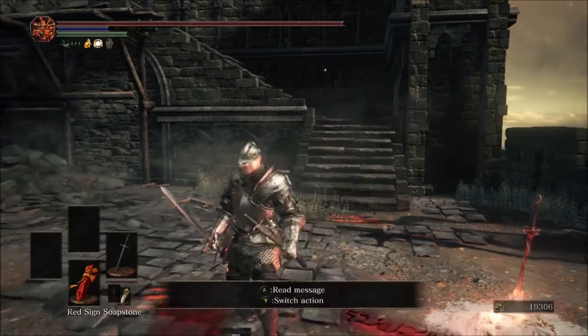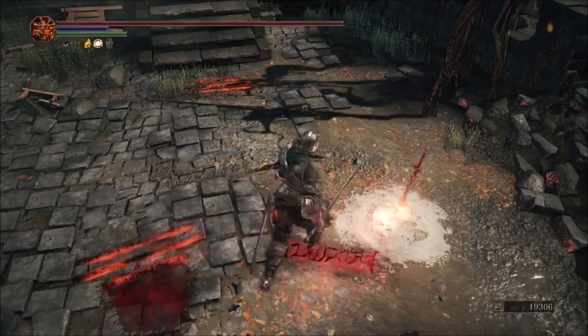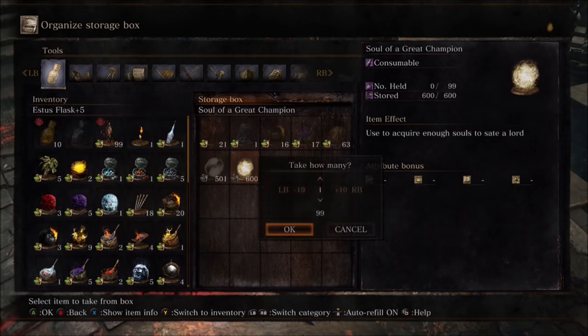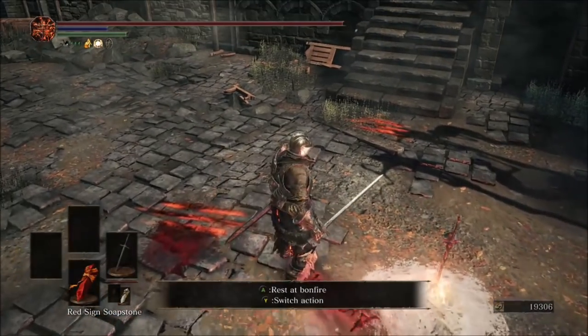First thing you want to do is make sure you have the same password as your friend and then put down your red sign. Then go ahead and grab the stuff you want to duplicate out of your storage box. I'm just going to grab some souls and then wait for the other person to summon you in.